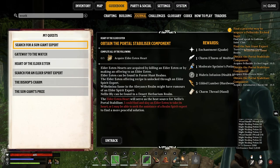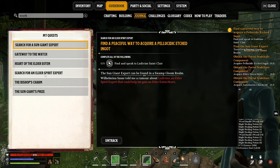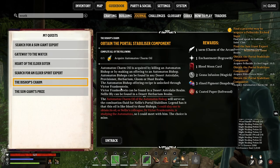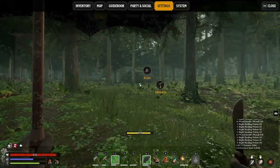Let's see our quests — Swamp Gloom realm and others. First things first, we're going to do Viktor Frankenstein. Go back to our base.